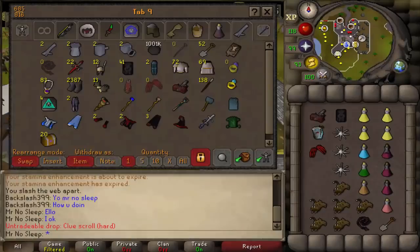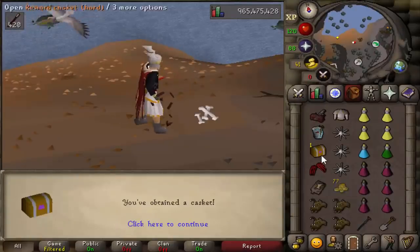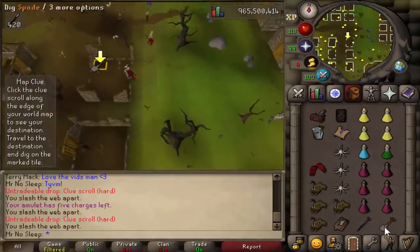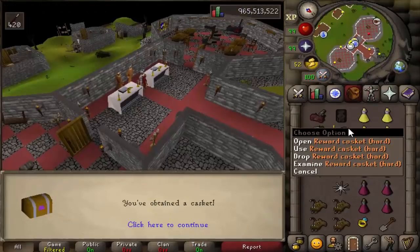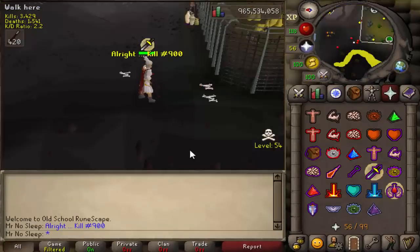We were reaching 20 hard clues, and since the drop rate is 1 in 32 I was pretty close to the expected rate using the ring of wealth imbued. I would always bring the Lunar or Dramen staff alongside the max cape and a spade when banking. I'd bring out the master telebook and anything else teleport-wise would be in my player-owned house.